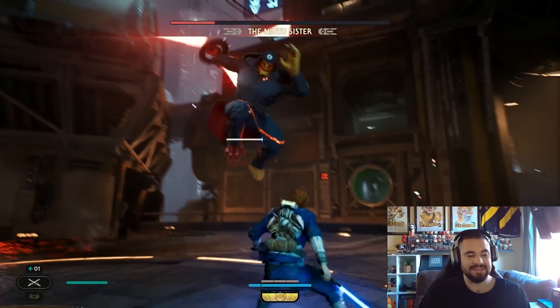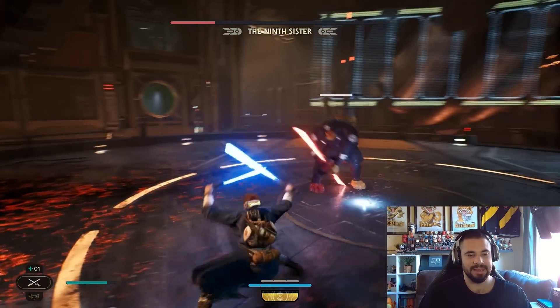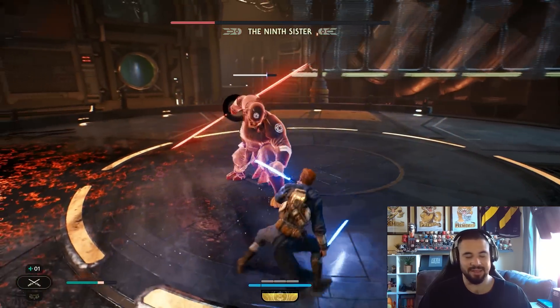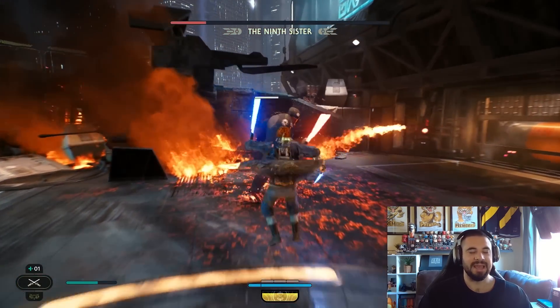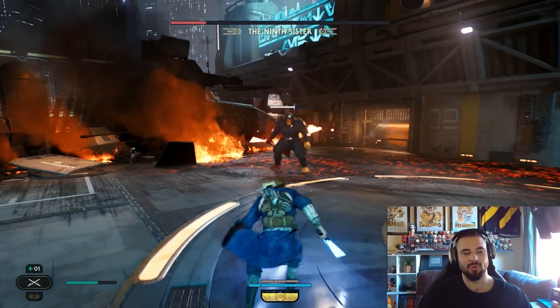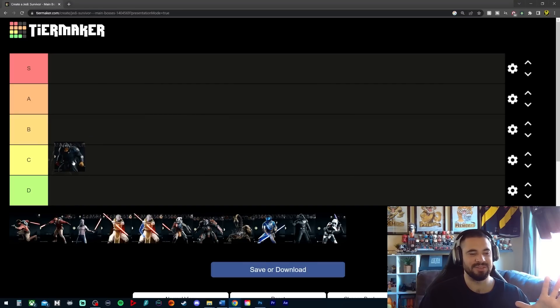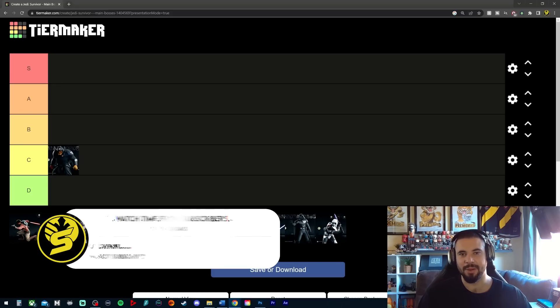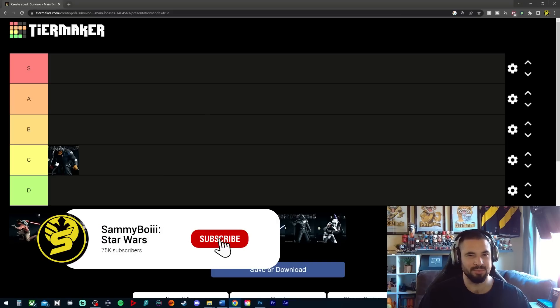Starting off, the first boss fight in the game was the Ninth Sister. I did enjoy this boss fight — it was cool to see her back. I called it years ago that she wasn't dead; no chance she just fell off a tree and died. I think it was cool the way she did the mind-reading trick, but for me this probably goes in the C tier. It was early on and pretty easy, so it's one of the lower boss fights.